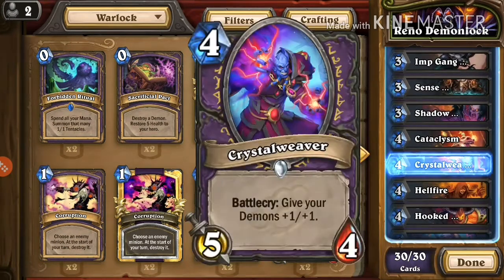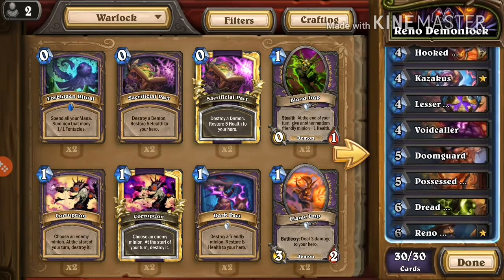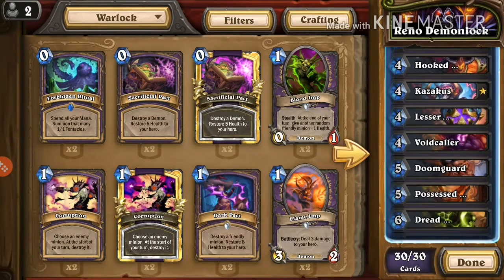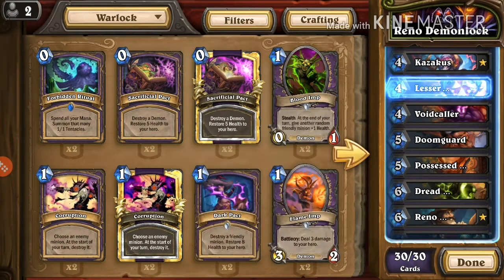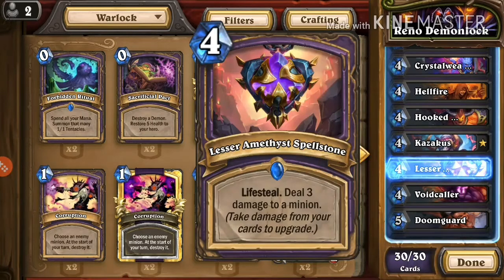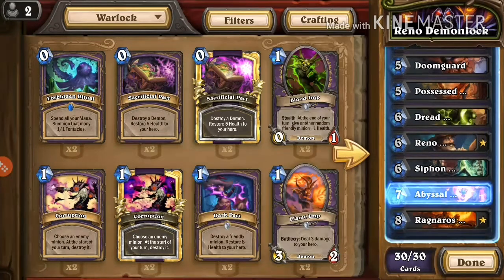Crystal Weaver buffs all your demons and pairs well with Blood Reaver. Hellfire is good removal. Hooked Reaver is good when you're below 15 health. Kazakus is obviously here because it's a singleton deck. The Lesser Amethyst Spellstone — we have a lot of self-damaging cards: Hellfire, Vulgar Homunculus, the Scalebane — so we keep damaging ourselves and the Spellstone keeps getting upgraded, eventually becoming a 7 damage, 7 health lifesteal card.